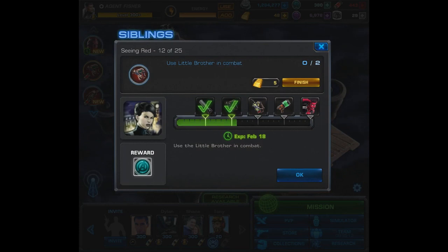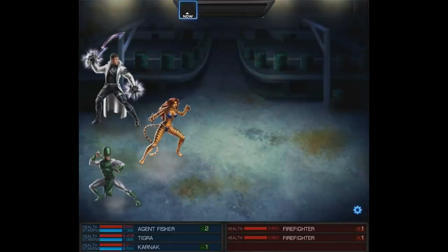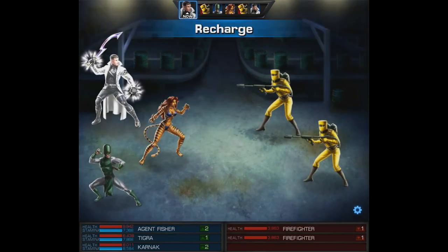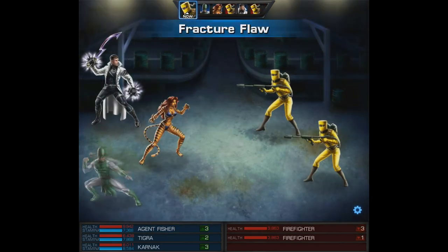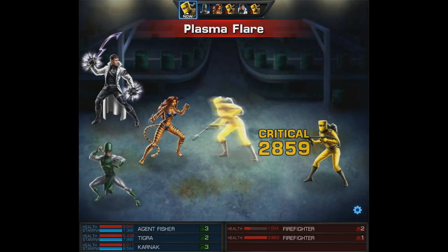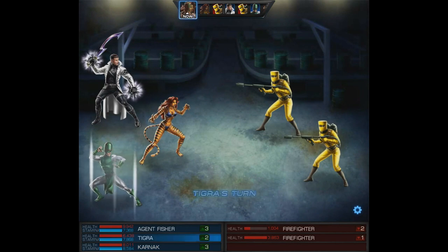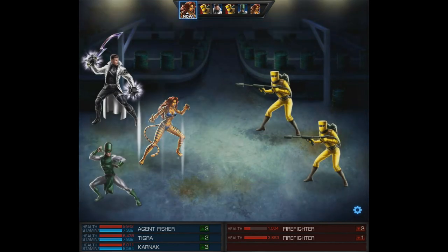Seeing red, 12 with 25 — use little brother in combat. So this is another task you can complete anywhere in Spec Ops or even outside of it. Just equip the little brother and use it. You do have to use it twice. Since we couldn't even get the nuclear launch to actually land, we're just going to show you the second use of it, and then we'll be done with this task.